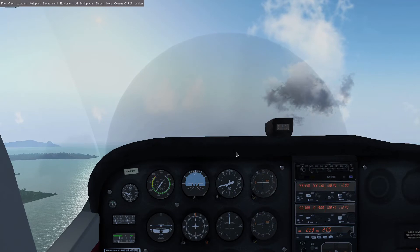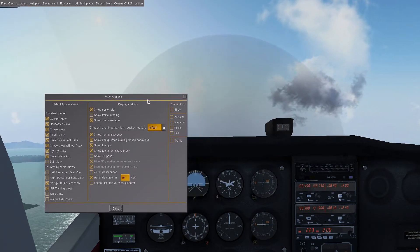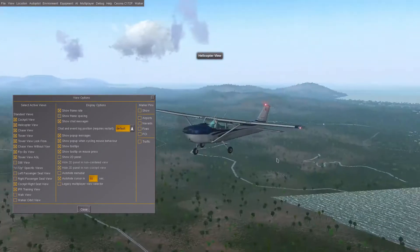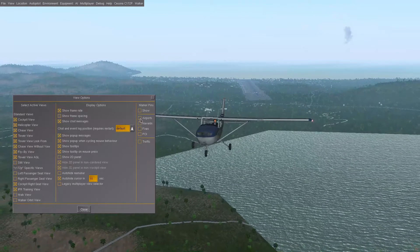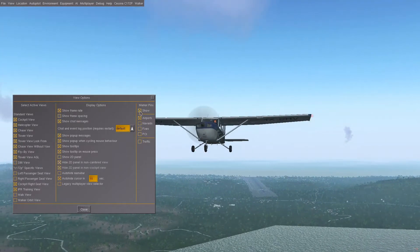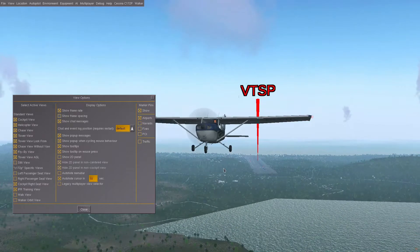The new feature we'll be covering today is called Market Pans. It's down here in the view options in this section over to the right. The show checkbox currently doesn't really work, but there are lots of things you can check in, including airports — and you can see Phuket open right there. I think the show one actually works, but only for a few of them.